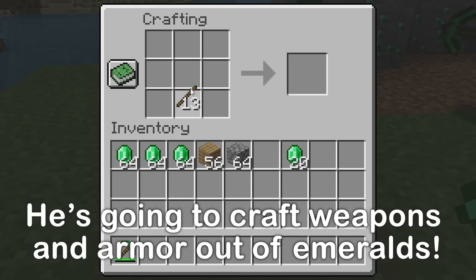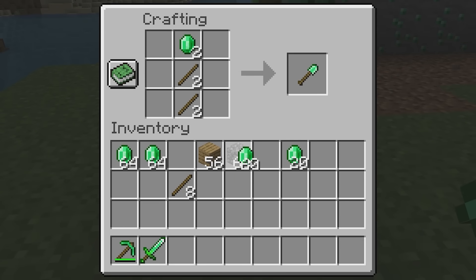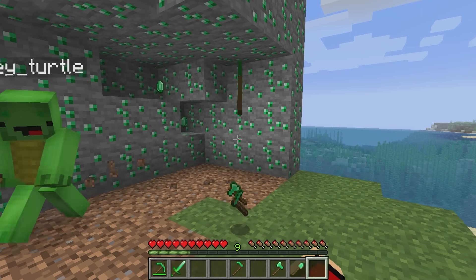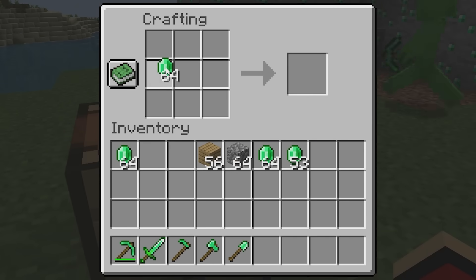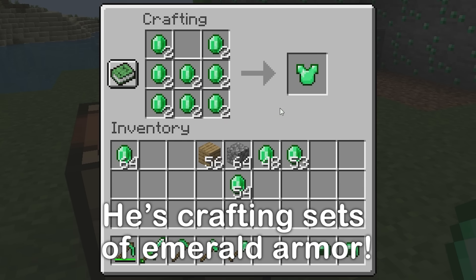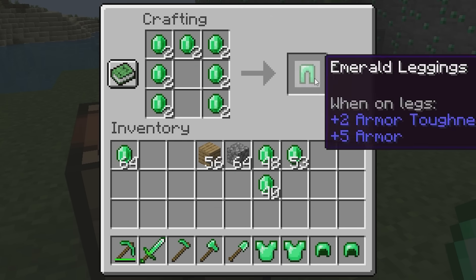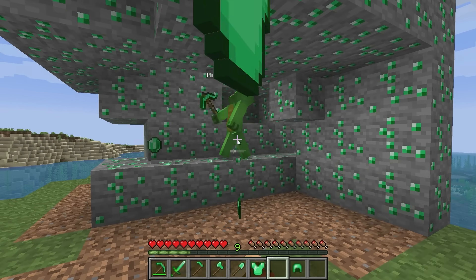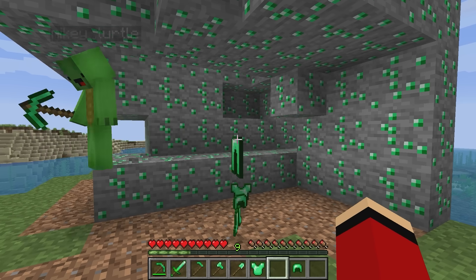Here's some! Let's start with weapons and tools — swords first, then shovels, some axes, and maybe some hoes for us! Here's your present, Mikey! Next, I'll craft some armor out of all these emeralds — helmets, chest plates, leggings, and boots! Here's your set, Mikey! Thanks, JJ!